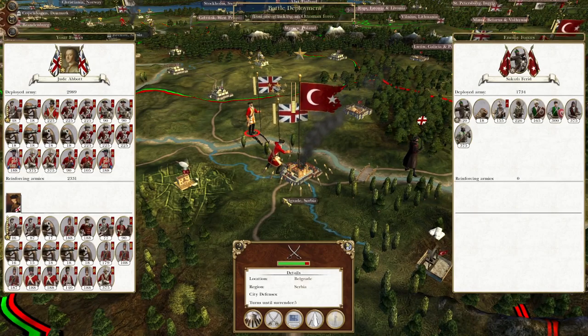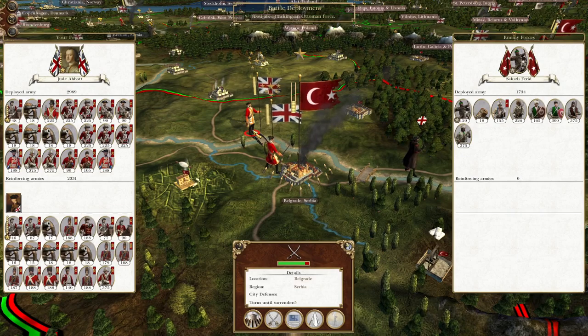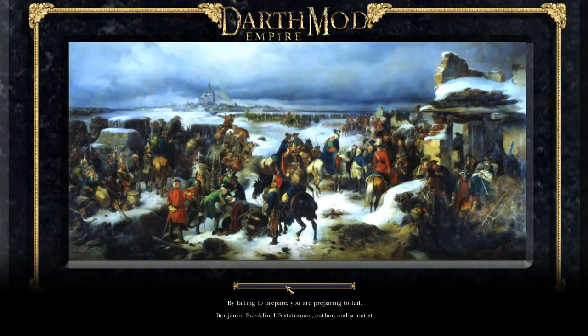First we have to take Belgrade. I would auto-resolve it but it would damage the army to the rear, so we're just going to sweep in and knock out this small garrison. Let's take them out and we are very much on our way to securing this part of the continent, as well as advancing on to some key Ottoman territories in Anatolia.